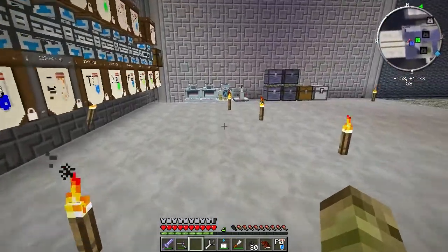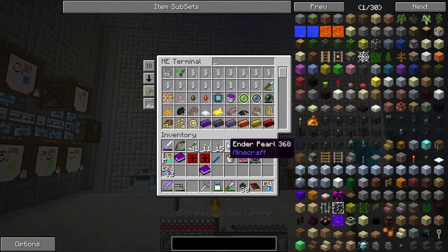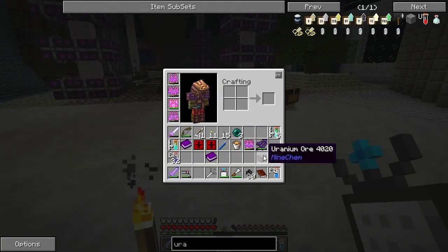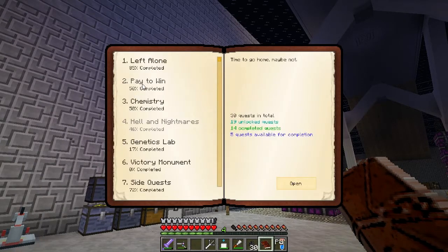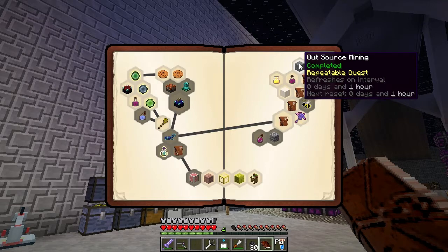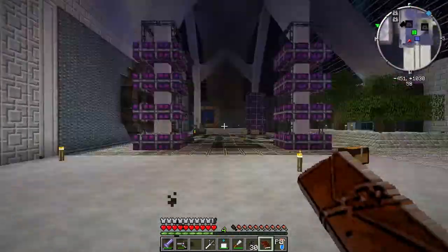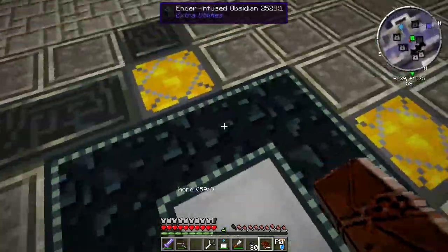Next we need to make ourselves some more uranium. If you run out of this stuff, if you go to the pay-to-win quest side of things, there's a repeatable quest for uranium whenever you need it and it only costs eight coins. So it's more or less infinite — well, it depends how many coins you get. Let's go downstairs and think about splitting those atoms.